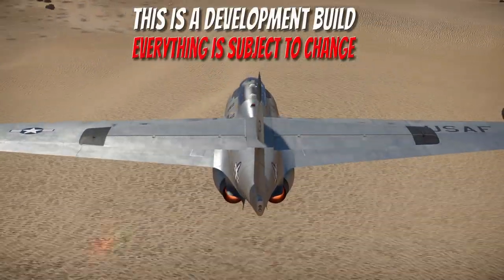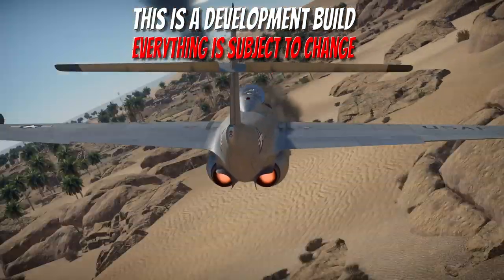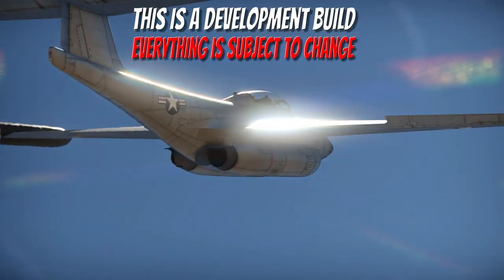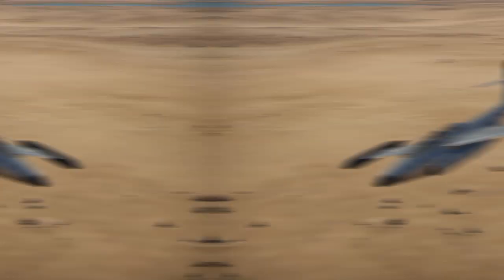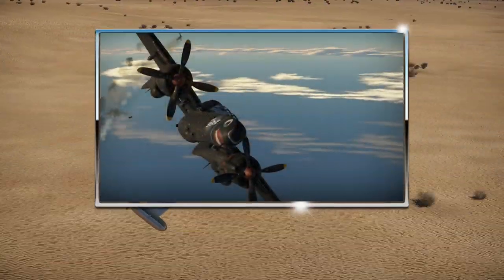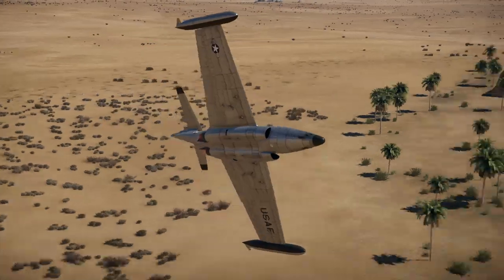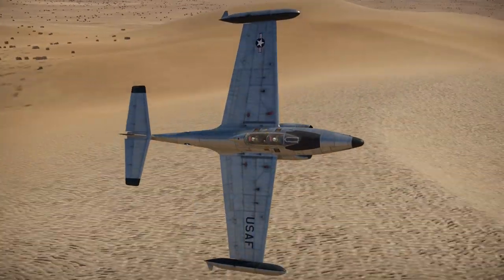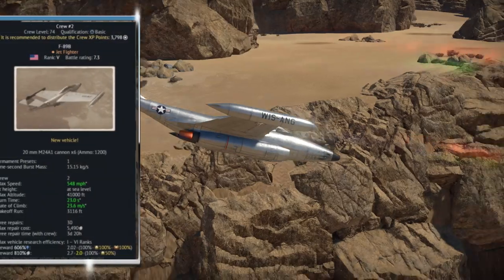Hello everyone and welcome to the 1.91 Development Server, where today we're going to be taking a look at two new American jet aircraft, the F-89B and the F-89D Scorpion. The Scorpion is primarily an all-weather interceptor used by the United States Air Force. It grew out of a contract to replace the P-61 Black Widow, published in late 1945. The Scorpion first flew in August 1948, eventually having over a thousand units produced and remaining in service until 1969.